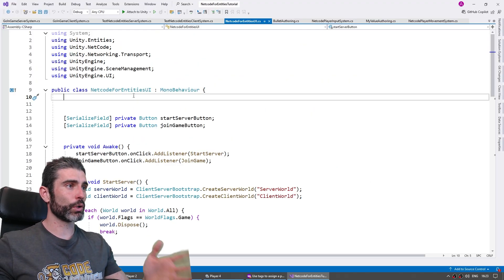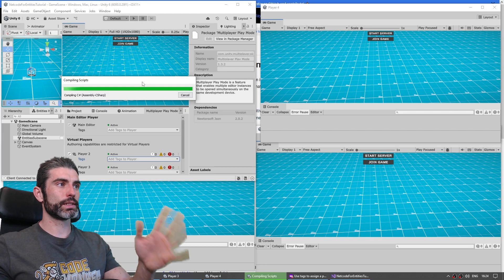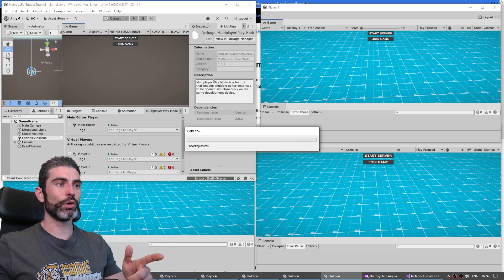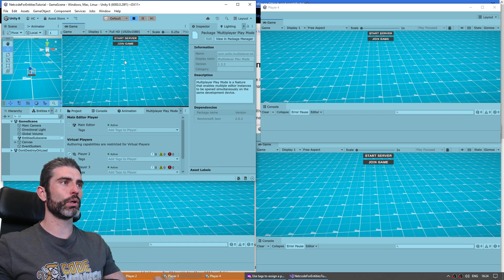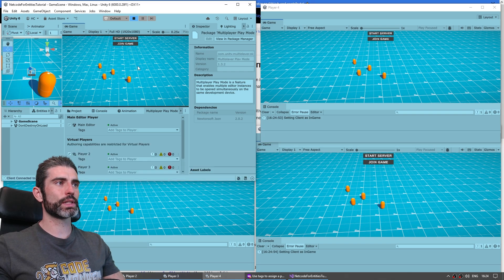To test that iteration speed, I'm going to make a simple code change, just modify something, and hit save. The main window starts compiling — in this simple demo it takes about 5 to 10 seconds. As that one finishes, all of the other instances are re-importing the brand new assets and compilation. I can just click play on the main window, and there you go — I've got my four players, once again ready for testing. That's how fast it is, with all instances running updated code.